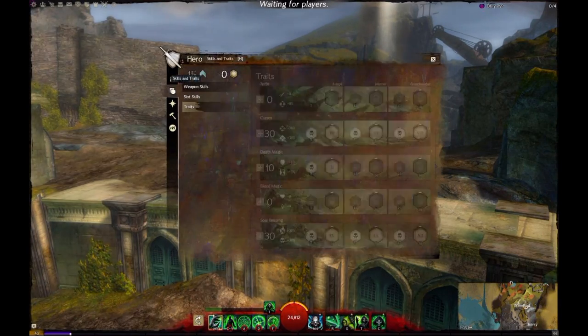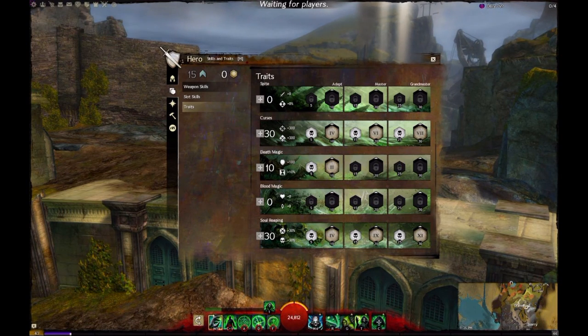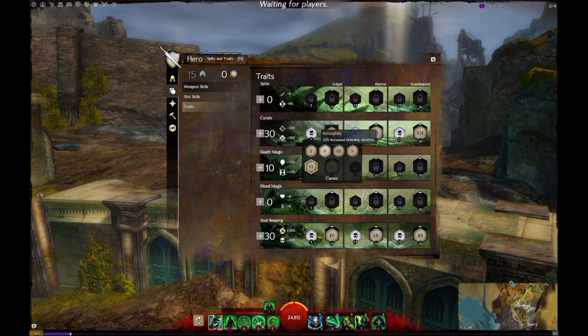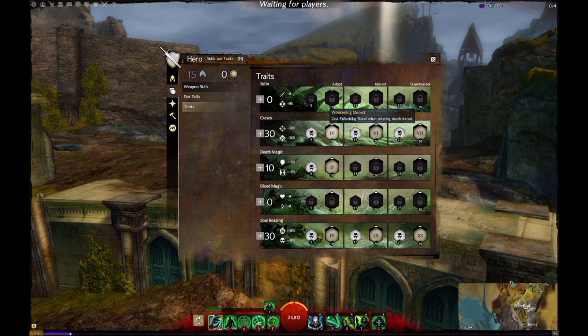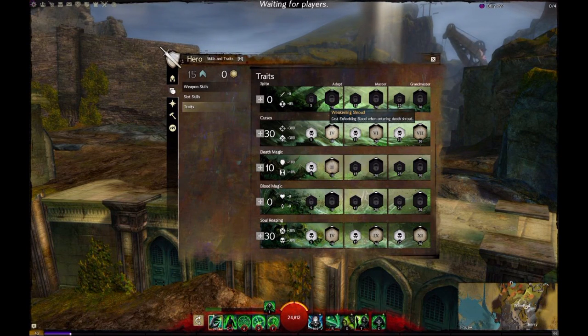Alright, to start off we're going to look at the actual traits for this build. It's a standard 0-30-10-0-30. So 30 in curses — first one I use is weakening shroud. Some people use hemophilia or reaper's precision if they're running rabid. I really enjoy weakening shroud. I use it because when you're getting trained by an LA, a warrior, or a thief, you're going to put weakness on them and also bleeds on them. Along with your sigils, it's going to put a lot of damage output along with marks and your scepter ground targeting AOE condition spells.